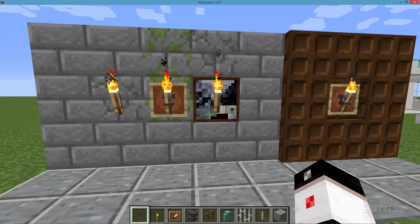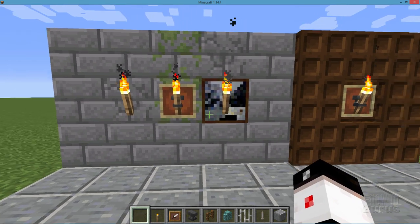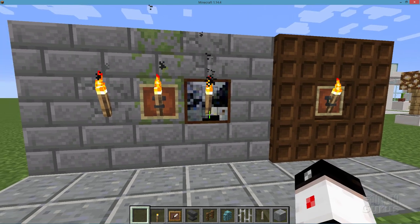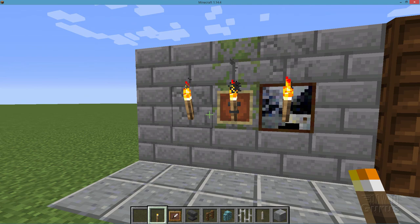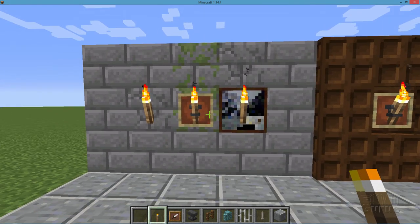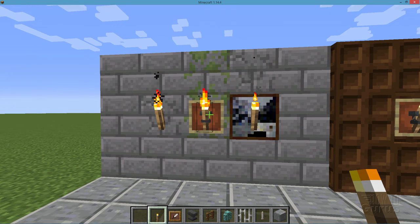We'll start with the most basic of all lamps which is just the torch on the wall — that's your standard one. You can make this look better by putting it on a picture frame or an item frame. With the item frame you can also put an anvil in there which makes it look like you have a nice holder.